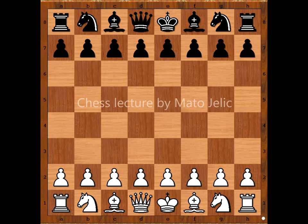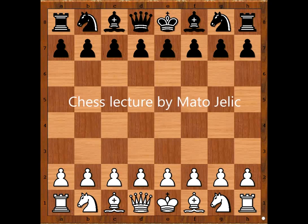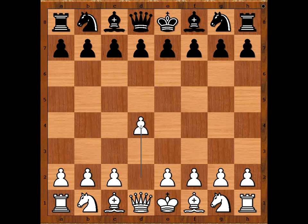Hi, this is Matho. In this video I will show you a game between Alexander Alekhine and Friedrich Kohle. This game was played in Düsseldorf, Germany in 1908. Alexander Alekhine had the white pieces and he started d4. Friedrich Kohle played d5.